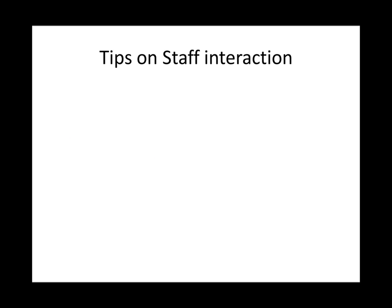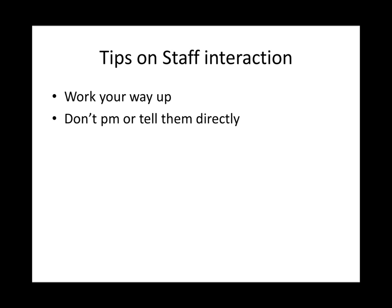Here are a few tips on staff interaction to make the process a lot smoother. First, work your way up. If you have a question or a problem, start in help chat talking to the guides. If the guides don't know or can't answer it, usually they'll ask a moderator, or you can from there. Don't PM or tell them directly — it's very annoying to the staff to get flooded with lots of tells when they're trying to deal with other problems. Talk to the guides or submit a petition if you have to.